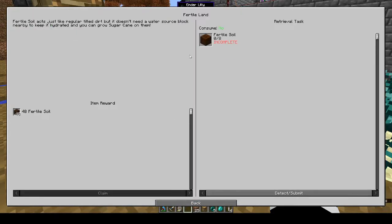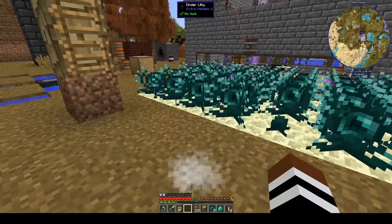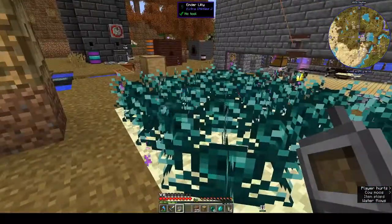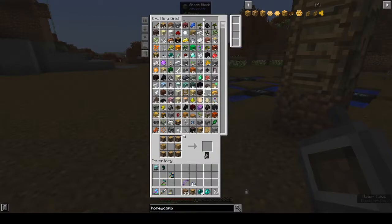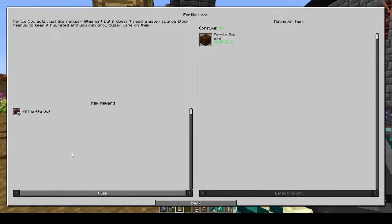The fertile soil acts just like regular tilled dirt but doesn't need a water source block nearby to keep it hydrated, and you can grow sugar cane on it. We need eight fertile soil - it's dirt and bone meal. One, two, three, four, five, six, seven, eight - we get 48.